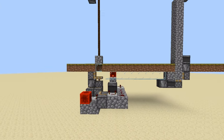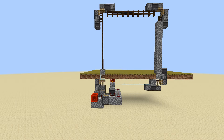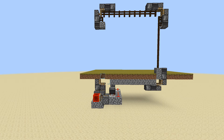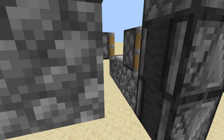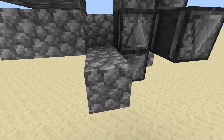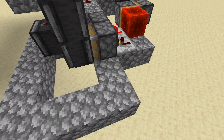Now remove this redstone and the cycle should begin. If you want to make an on/off switch, you can do it like I show here. We just need to extend the two sticky pistons that control the engine, without interfering with the rest of the design.